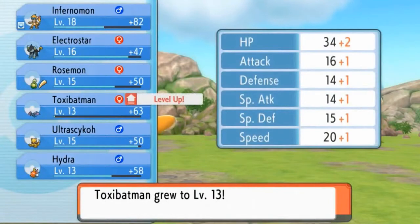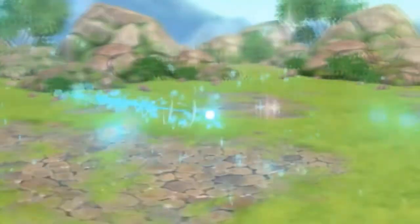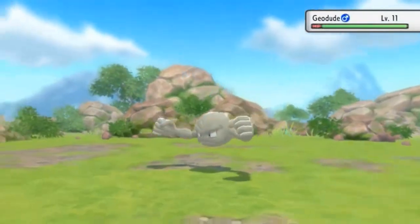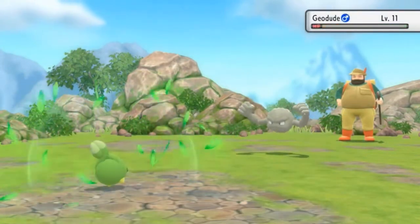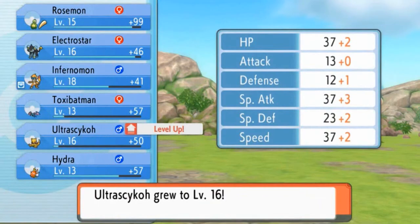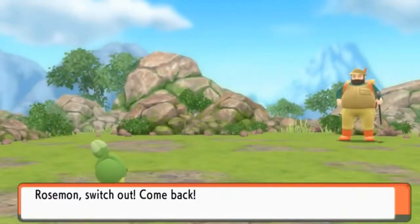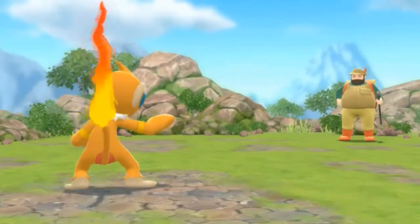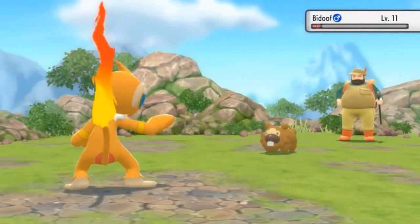Infernomon grows to level 13. Now he's going with a Geodude, so let's use Rosemon here — I'm thinking of using this Pokemon on my team for the foreseeable future because of its final evolution. We defeated Geodude pretty quickly and Ultra Psycho has grown to level 16. They're coming out with a beetle next so we go back to Infernomon — straight for the Mach Punch and that's the win.